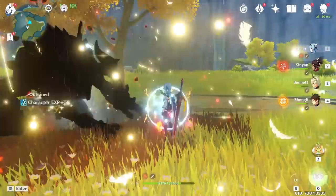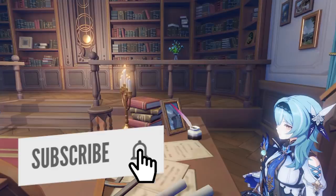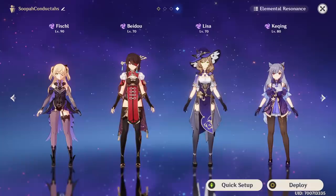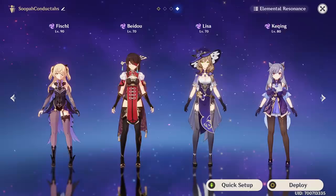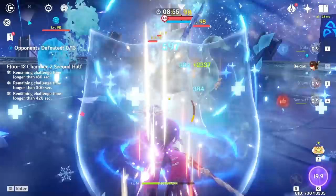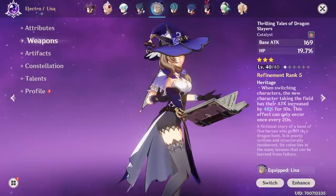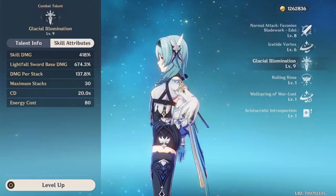When composing a team with Eula, a few key members will help maximize her potential. The first obvious addition is an Electro companion to trigger Superconduct on enemies. Without any strict order of preference, Fischl, Beidou, and Lisa are the top three choices — Fischl provides sustained damage, Beidou offers a great burst and sub-DPS support especially against fast-attacking enemies, and Lisa can hold Thrilling Tales of the Dragonslayers to boost Eula's damage when switching.